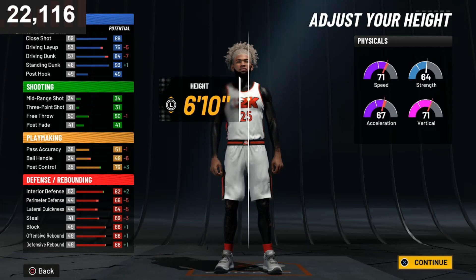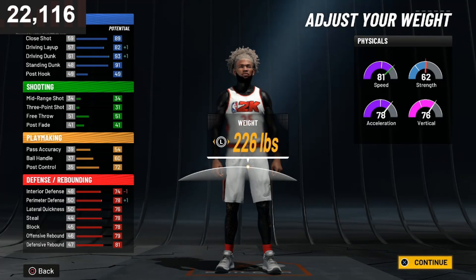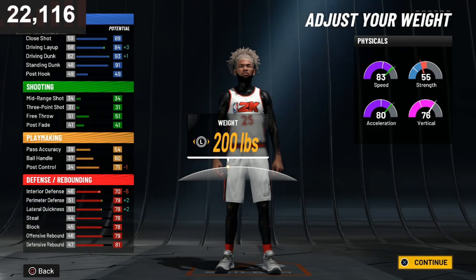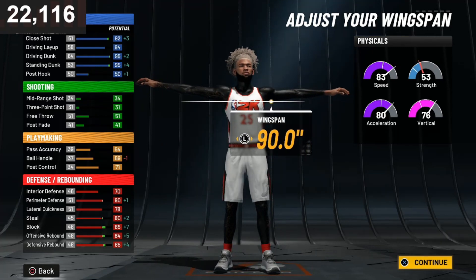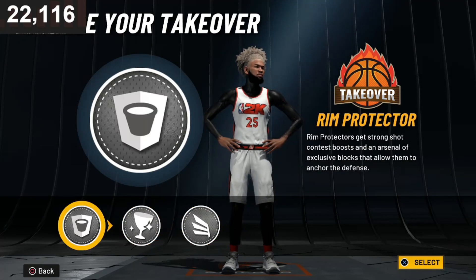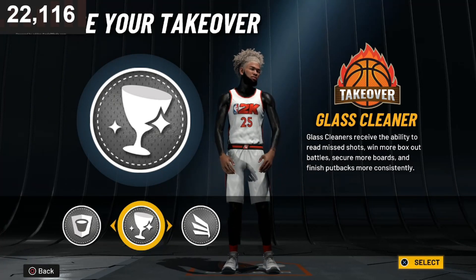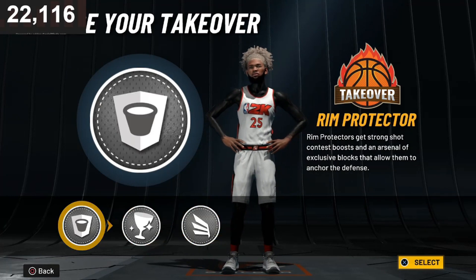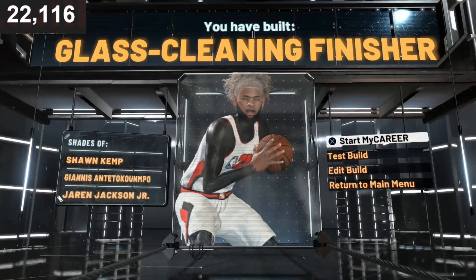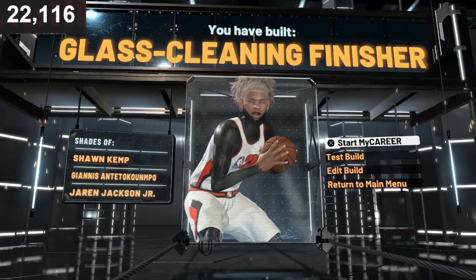You're gonna go defensive, and the height you're gonna go is six-eight. You're gonna go 200 pounds — six-eight height, 200 pounds. This build will definitely help you. You're gonna go max wingspan. For the takeover, I would honestly pick the rim protector, or if you like to dunk you pick slashing rim protector — that's up to you. And you have built a glass cleaning finisher.